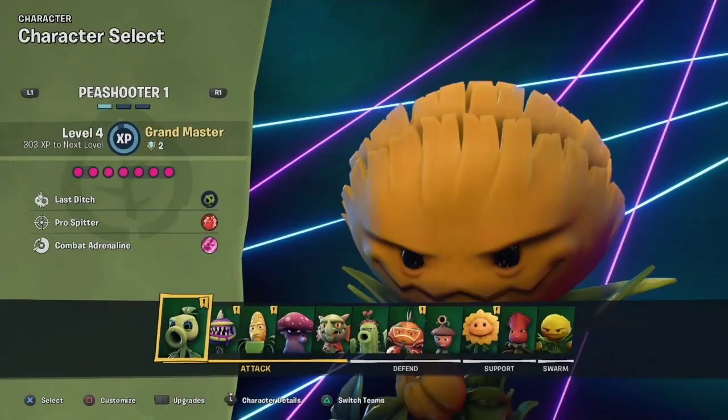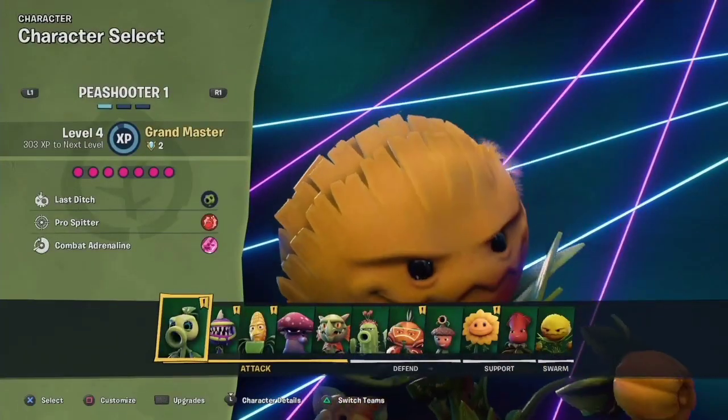And this is what it looks like on the plant side. It'll say P-Shooter and have a picture of Wildflower.